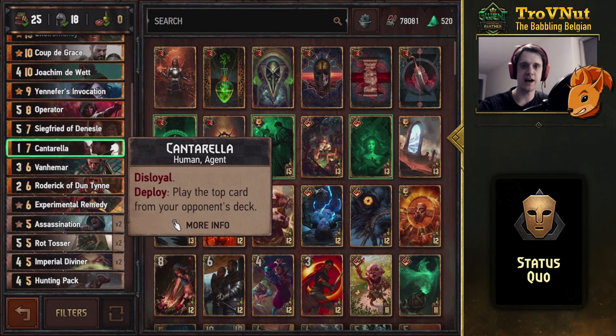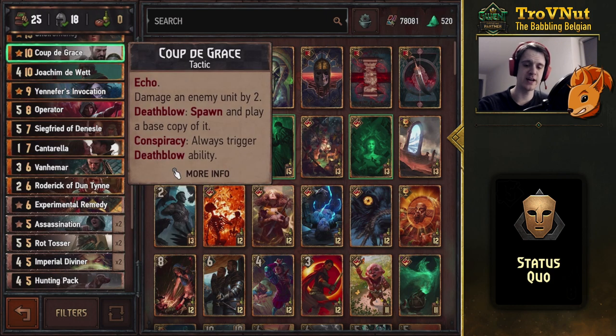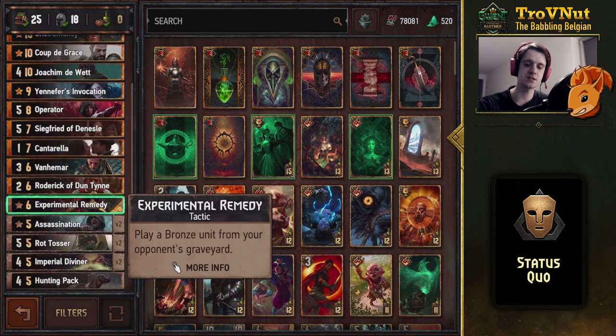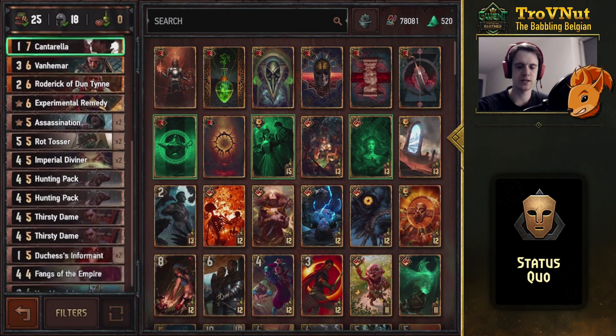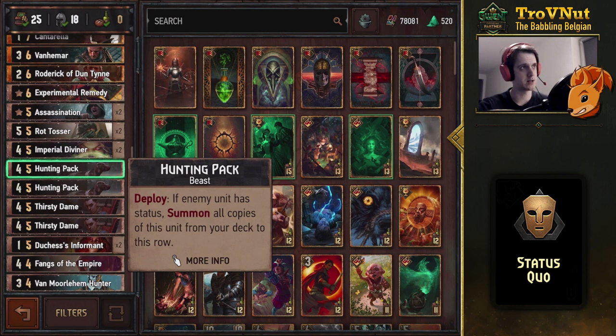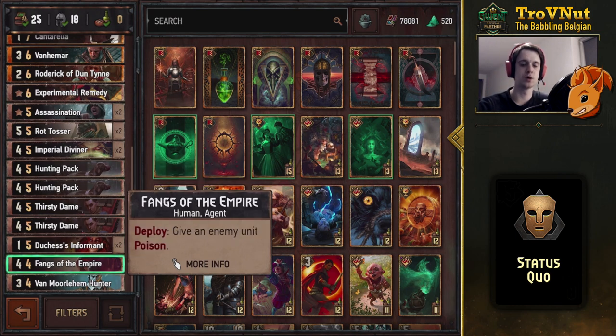Cantera is also very strong — it plays the top card from your opponent's deck, and you can play Cantera twice with Coup de Grace. Rodrik pulls two random cards from your deck and plays one of them — also a spying card, so again double Thirsty Dame ticks. Experimental Remedy is used to pull a dead Thirsty Dame from your opponent's graveyard back to your side. We also have double Assassination, double Rot Tosser for extra poison, Imperial Diviner for purifies, and Hunting Pack for thinning.